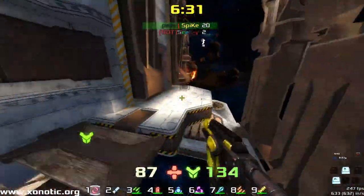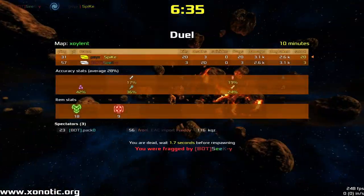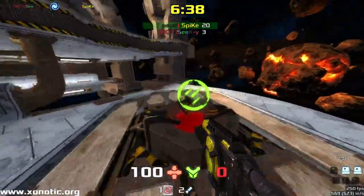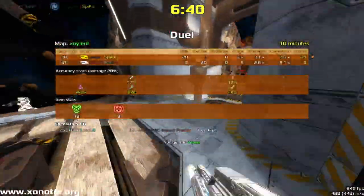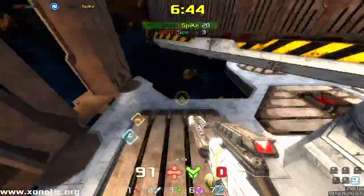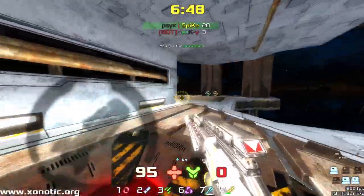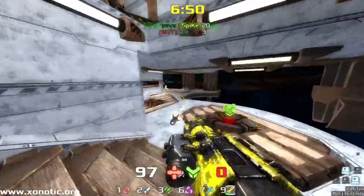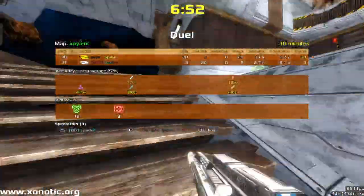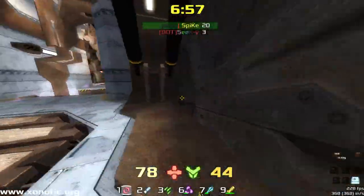Now Siki's managed to somehow get back on the side, and he's managed to knock Spike off. Spike is not able to rocket-jump back up — very close to being able to, but look at those stats. That's 18 mega healths — wait, sorry — 19 mega armors, 9 mega healths. Which seems about right, really, because it should be roughly half, since there are 2 mega armors.